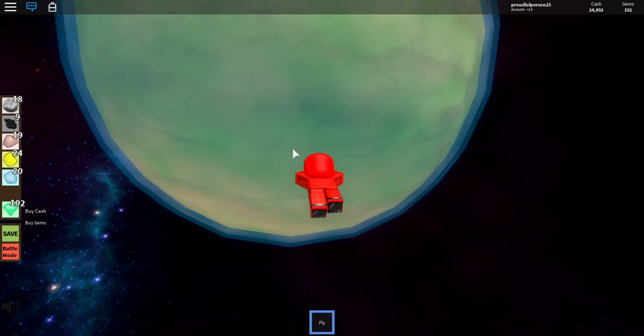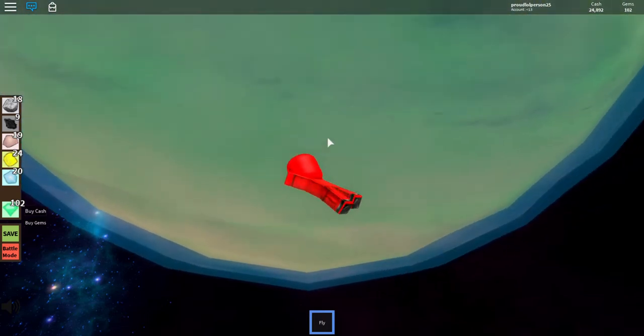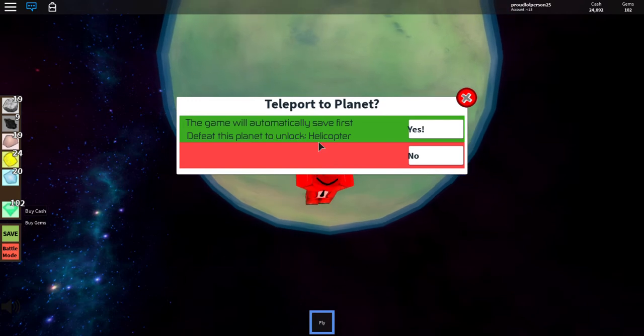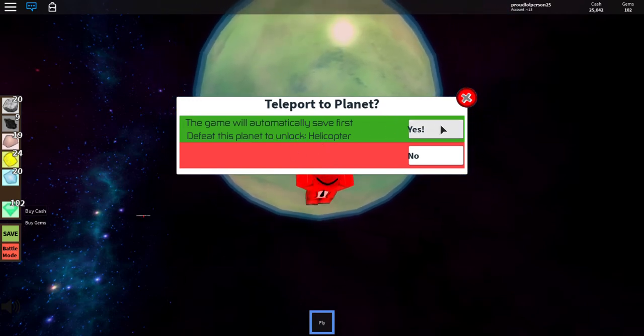I wonder what goes faster, flying or ships? Probably ships because ships are faster than humans. So then your game will automatically save, so you don't need to do anything. But it unlocks the helicopter — I already have it because I've already done it, but we're going to do it again.